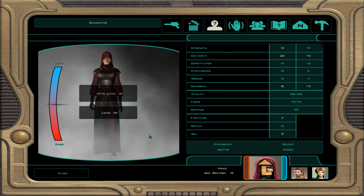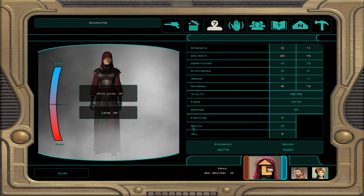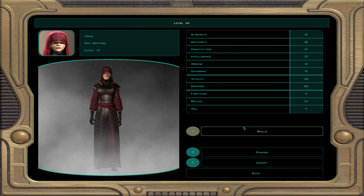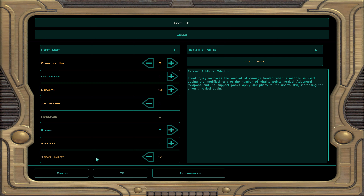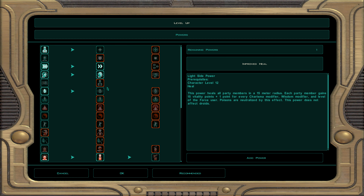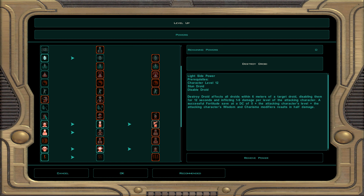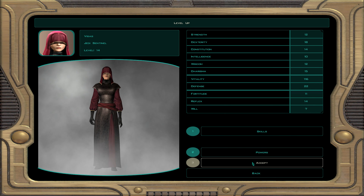Now Visas will be level 14. Ignore the unarmed specialist — you're not a boxer. Computer use, awareness, and treat injury. For powers we got ourselves another lightsaber form — experiment with those as always. I'm going to do destroy droid. This will affect a whole bunch of droids, doing damage to them or crowd controlling them big time.